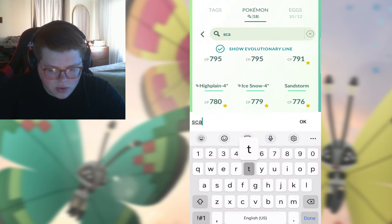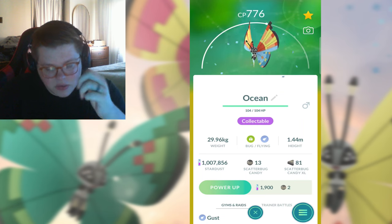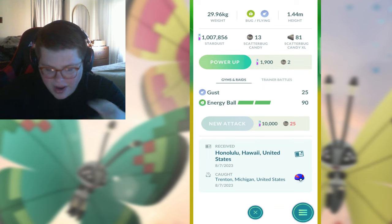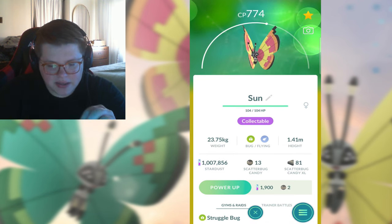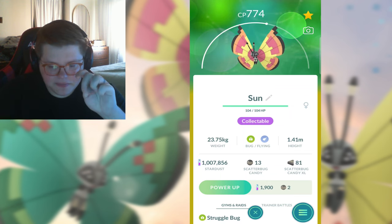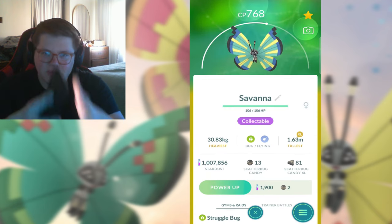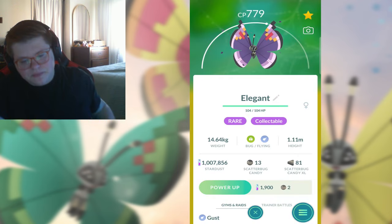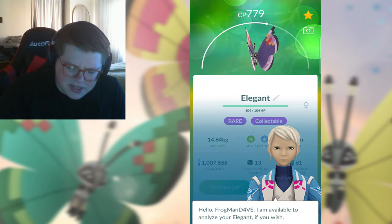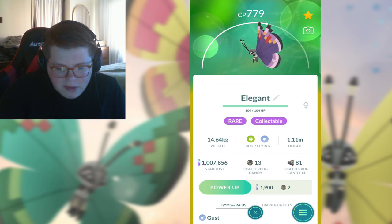Last thing we'll do today - let's do a little tier list. Number one Vivillion pattern? I think it goes to the Ocean. It is the coolest pattern, the coolest colors, and it's from one of the coolest places - Hawaii. Second favorite has got to go to the Sun from Mexico - it has the best combination of reds, yellows, and oranges with a little bit of black, and any patterns that radiate from the middle I tend to be attracted to. Third has to go to Savannah from Brazil - again, the whole radiating from the middle thing. Fourth I'd probably say the Elegant from Japan - I do like that deep royal purple.